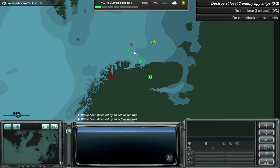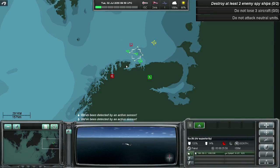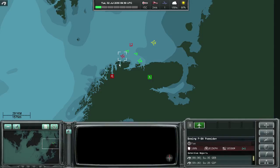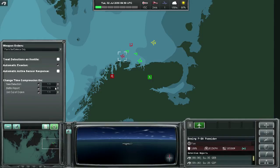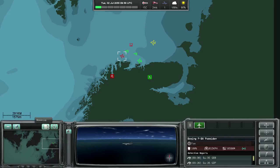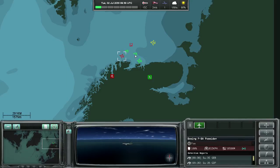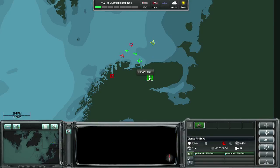In this scenario we are playing Russia, and our objective in this game is to take out some spy ships. The area is also surrounded by civilian fishermen, and we are not allowed to target them. We notice that our objective is to destroy at least two enemy ships, we are not allowed to lose three or more aircraft, and we must not engage any civilian or neutral units.